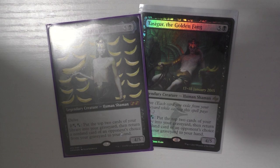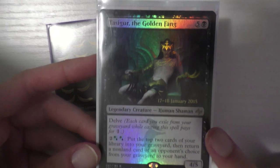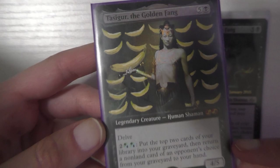The deck is themed around graveyard recursion and control — there are a lot of control cards, but it's truly fun. You get Tasigur out, you get your stuff back. I have two versions of Tasigur: my time-stamped promo, and an altered version my friend Koji got for me — Tasigur with a bunch of bananas — and I love it more than anything. Let's hop into it.